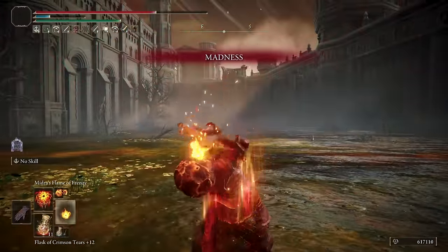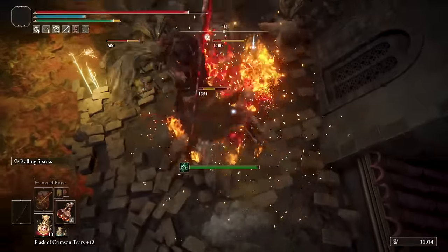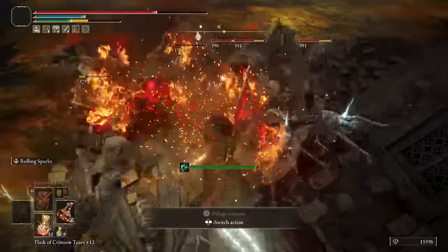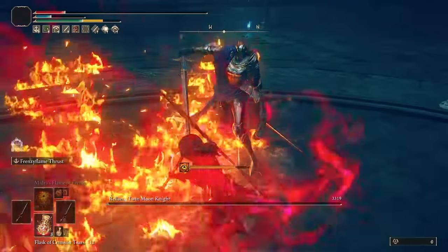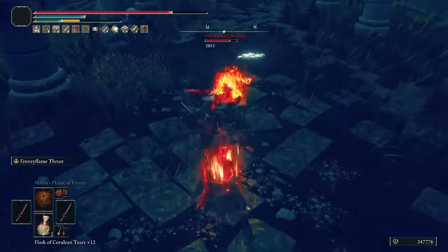Unleash the power of madness and frenzied flame in this upgraded build with new madness items from the Elden Ring DLC. I'm talking about greater power from stacked buffs and even more playstyle versatility, giving you so many options to engage enemies. In this video I'm gonna try all of the new madness items from weapons.